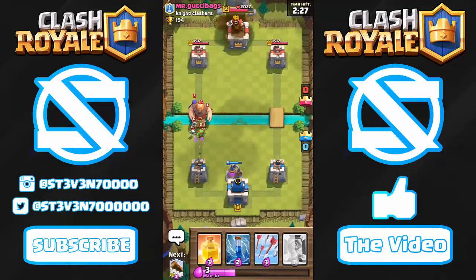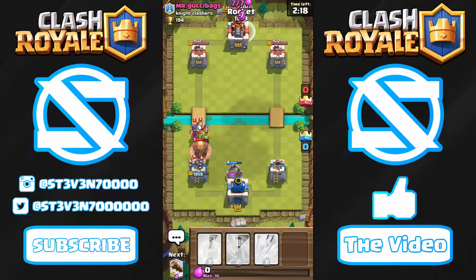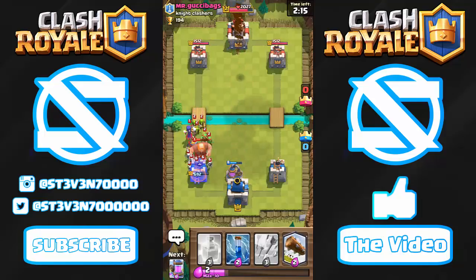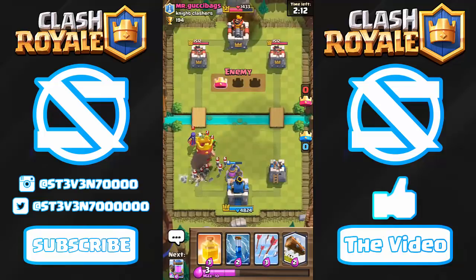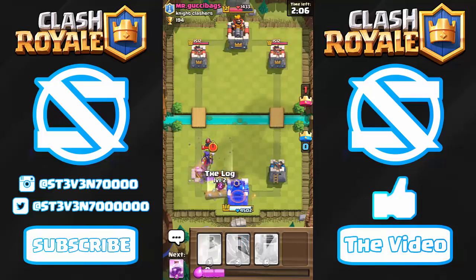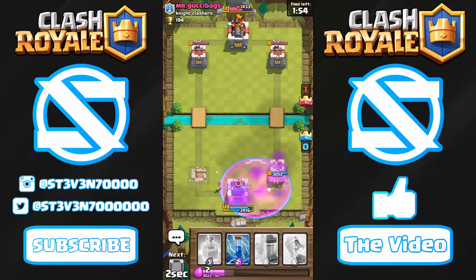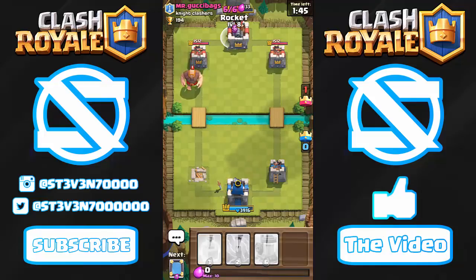This guy is doing pretty well with the Witch behind the Giant — he also has some Spear Goblins coming in, so he definitely knows what he's doing. He's making a pretty good push for a tower and will probably take it too. But with both my King Tower and Arena Tower defending, I'm pretty sure he won't get a three-crown if I take out the Witch and the swarm troops. I'll arrow right here — he also has a Mini PEKKA. The Giant is already down but I have the Log, which wipes out the rest of his push. We prevented him from getting a three-crown; he did get a one-crown, but it doesn't really matter.